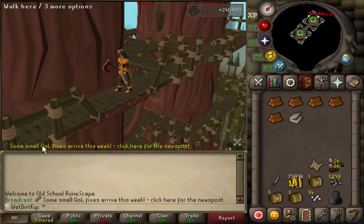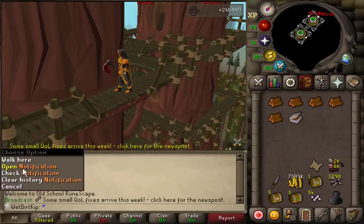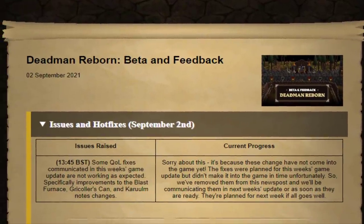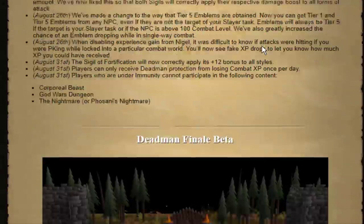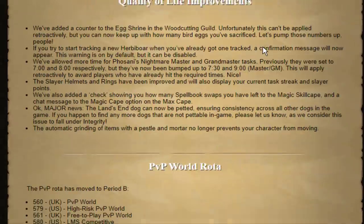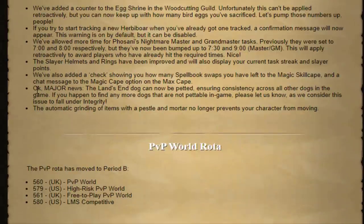Today we have a very major game update. This is not a small quality of life. Let me show you — I have a webpage open right over here. It's not Deadman. It's not the new Amethyst mining spot. Major news: the Land's End dog can now be petted.